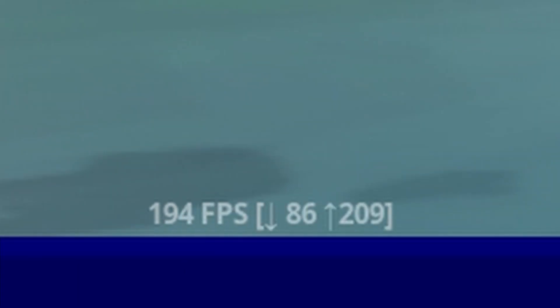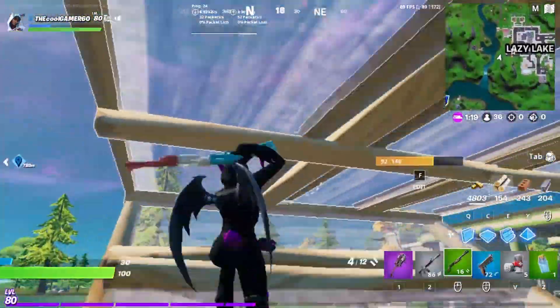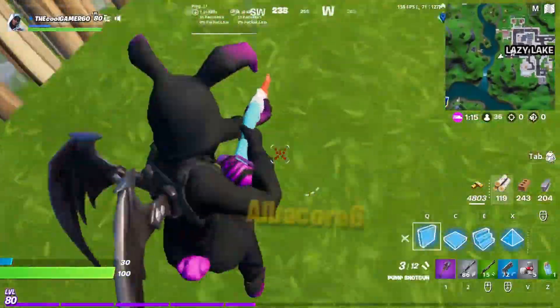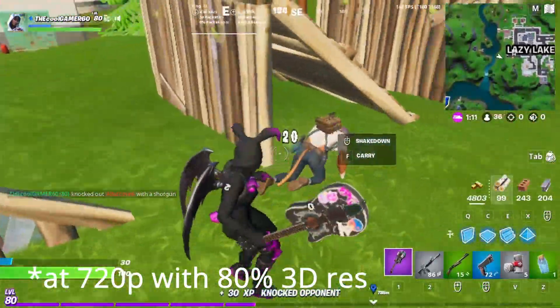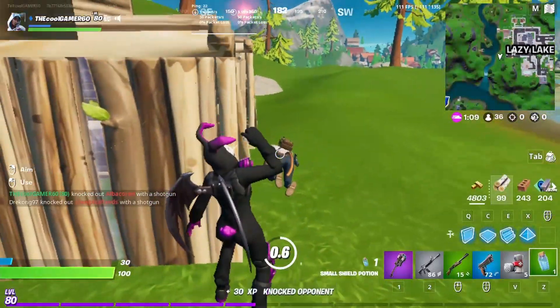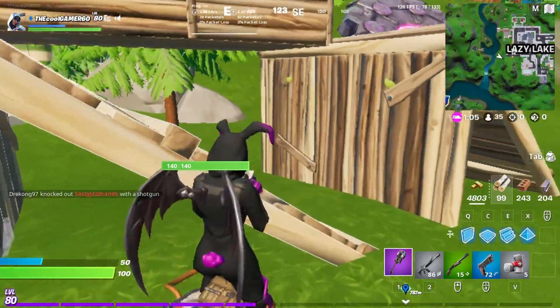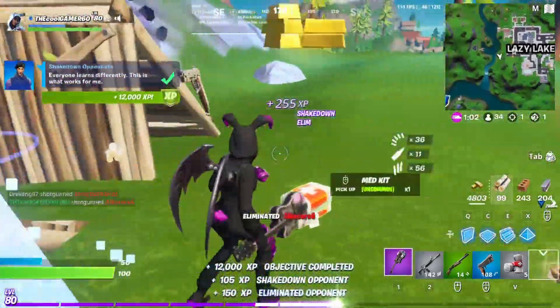Performance mode is literally the best graphics setting, and the framerate really shows it. I'm able to run Fortnite at 100 to 180 FPS, sometimes even reaching 200 FPS, and keep in mind that this is all with a PC with no GPU. So if I did have a GPU, then I would easily get over 200 FPS.